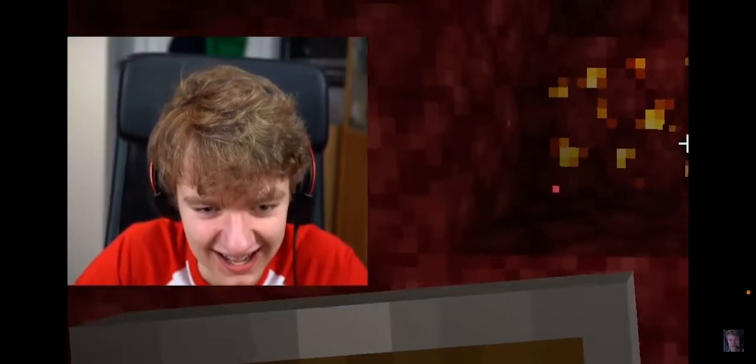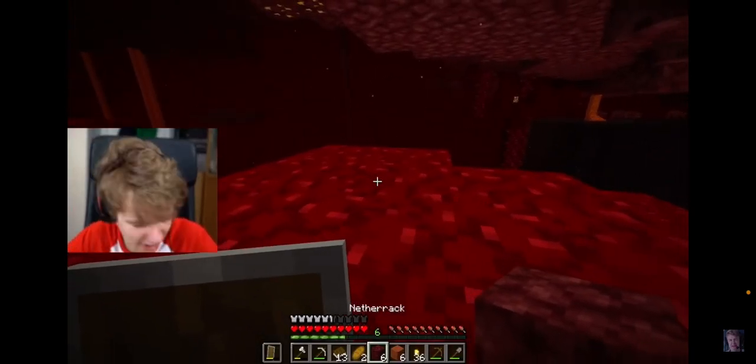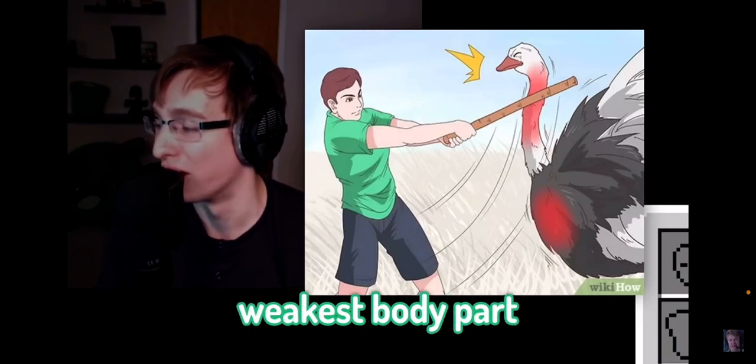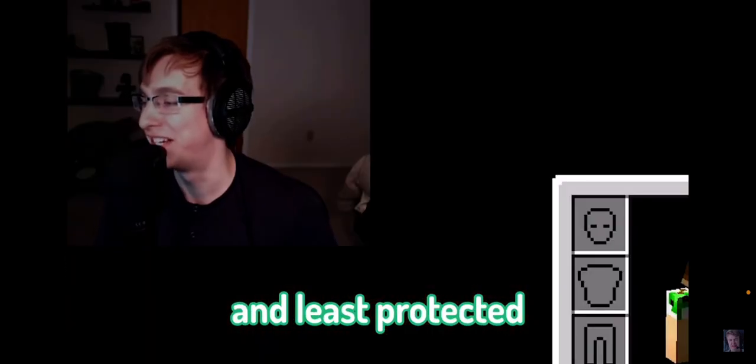Step three: aim for the neck. Consider this to be the ostrich's weakest body part. Despite their considerable size, strike it where it is most vulnerable and least protected. Just defeat it quickly.